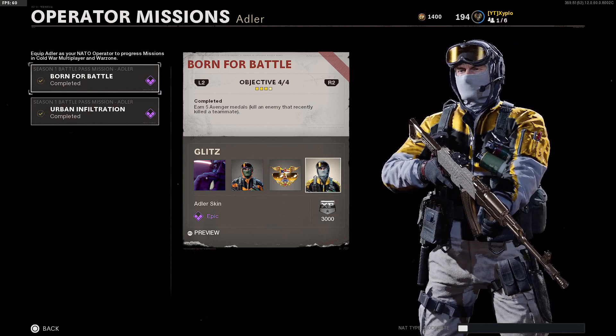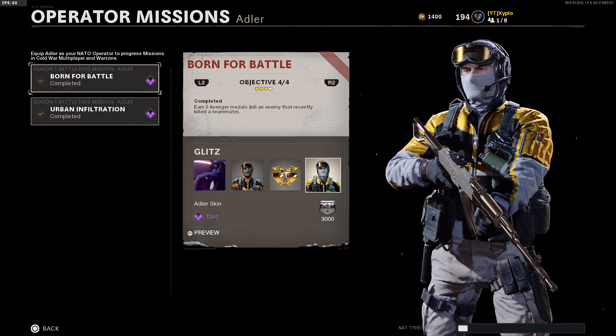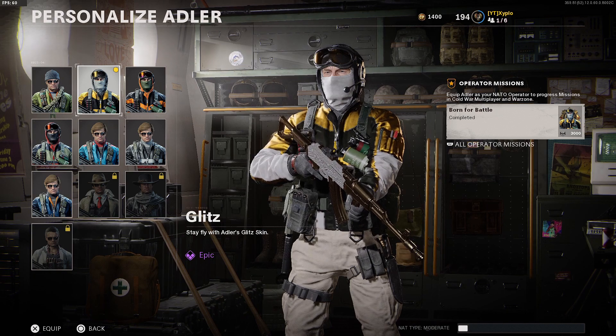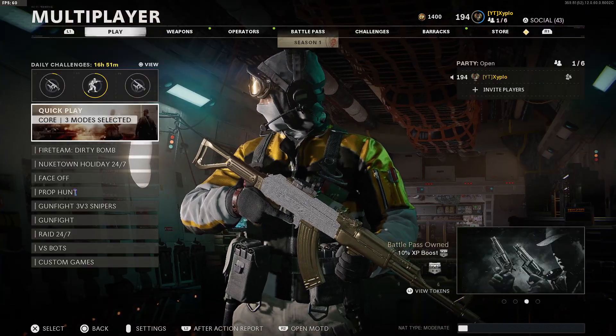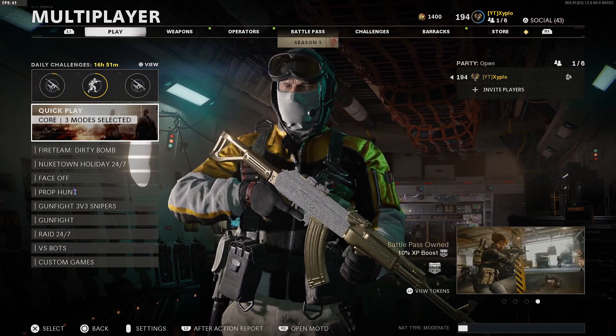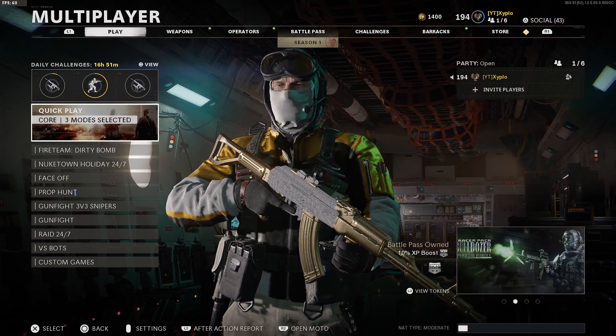Born for Battle is the only mission set you can get for free without buying the battle pass, so if you don't have it you can still get this skin. I'll be showing you how to complete Urban Infiltration first, then Born for Battle. If you want to skip ahead, I'll leave a timestamp below so you can jump straight to the Born for Battle section.